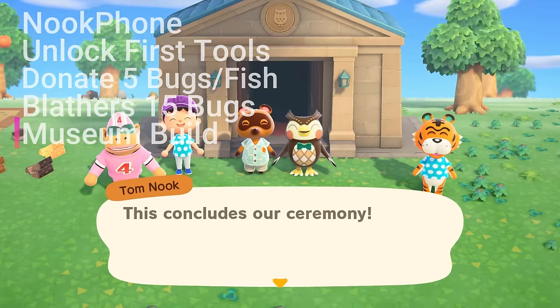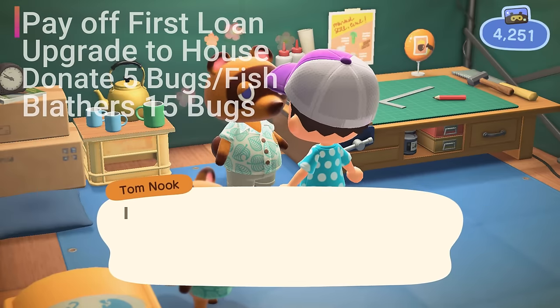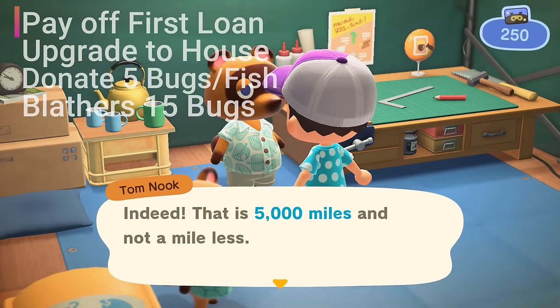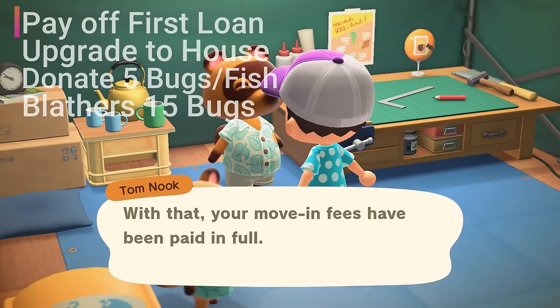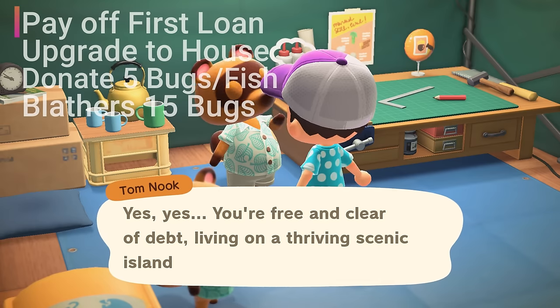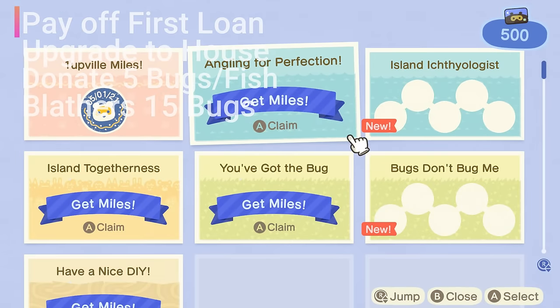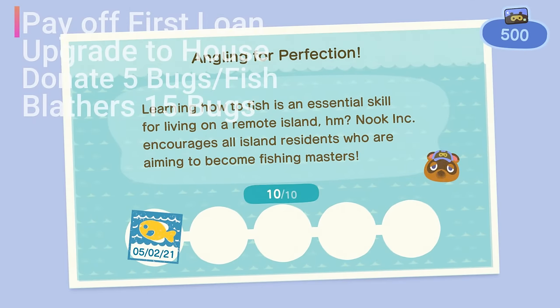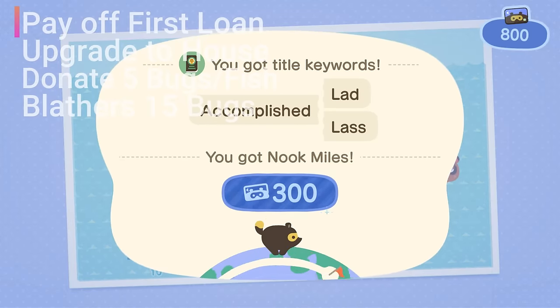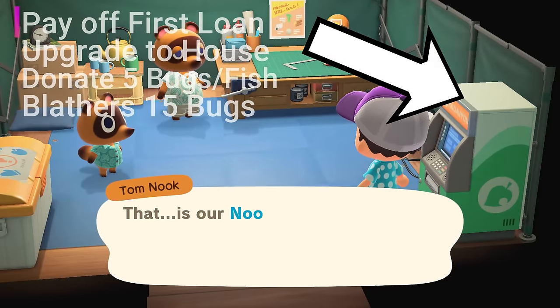The next primary task is to upgrade your tent into a home. In order to do that, you'll need to pay off your moving fees of 5,000 Nook Miles. Now 5,000 Nook Miles may seem like a lot, but if you check your Nook Miles app, you can find some super easy tasks to do for the Nook Miles. Additionally, if you complete this step and pay off your 5,000 Nook Miles, you'll also unlock the ability to redeem Nook Miles at the resident services terminal.